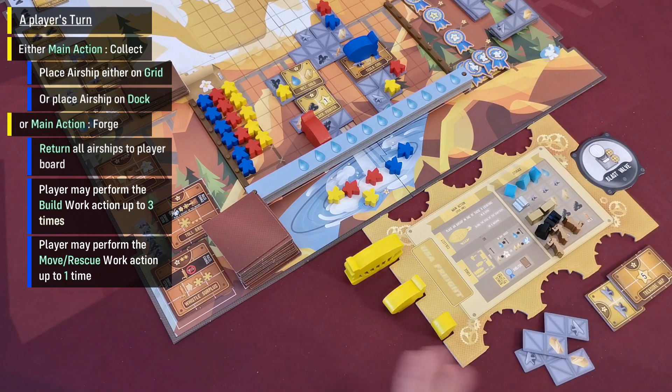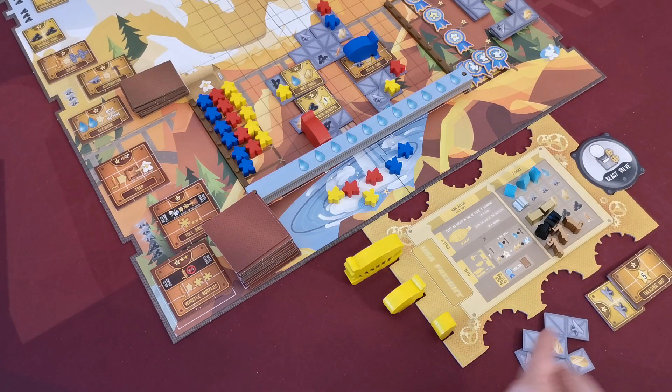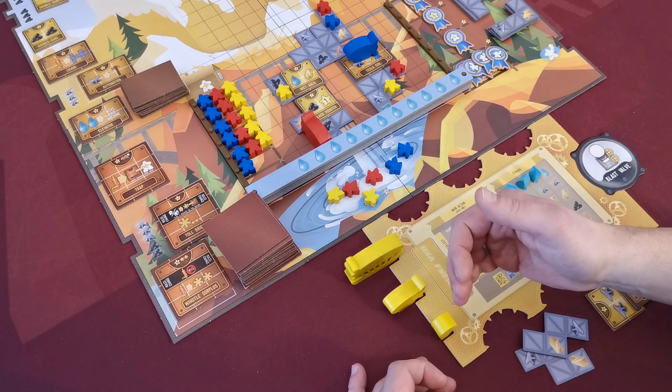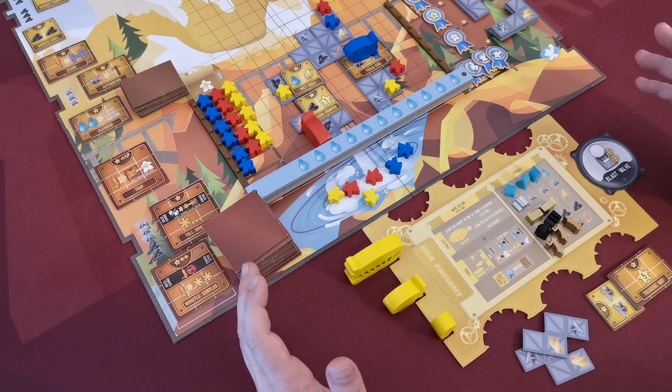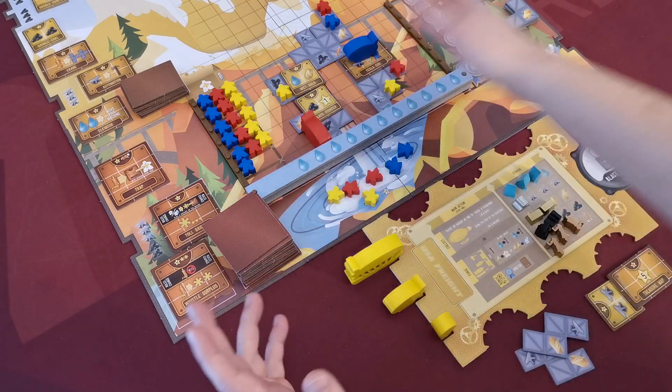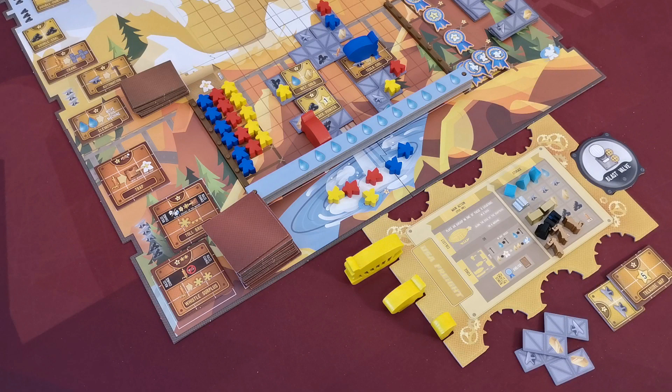For example, a player with two acquired scaffolds and two acquired machines returns all his airships to his personal board and could then choose to build up to three of these items on the grid, followed by moving one of his workers. Nothing is compulsory — the player may choose not to build at all or not move at all. Work actions may be performed in any order.